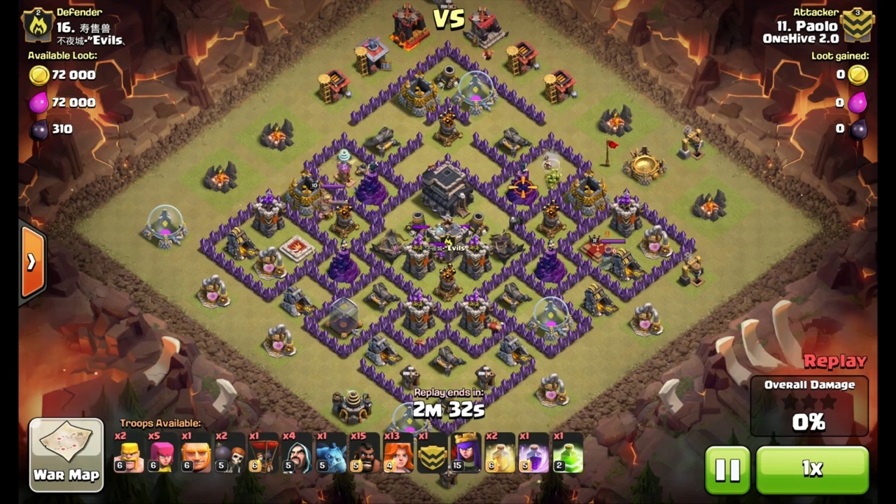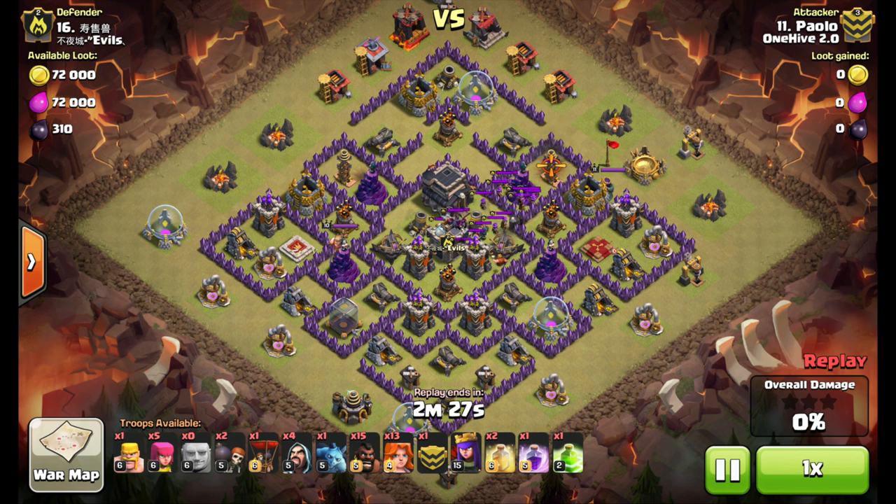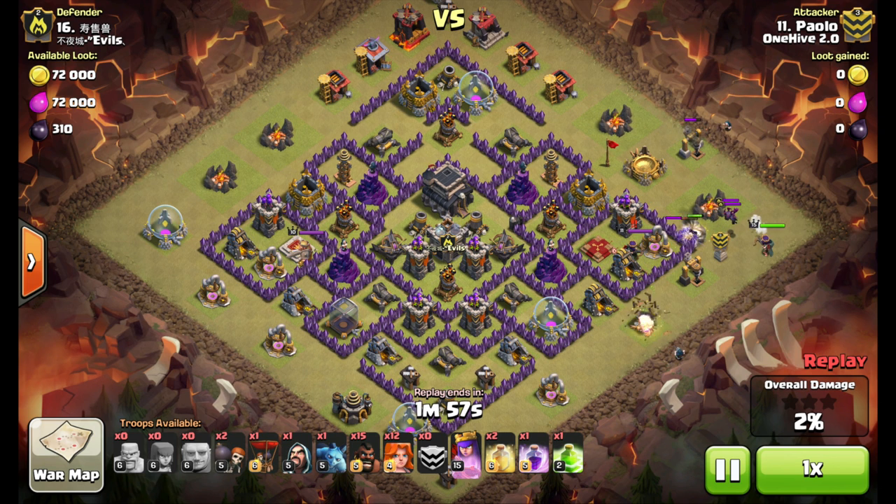All right, so here he goes with the attack — exploits this base and the openings in it. A couple of barbs and a giant get the lure, then he drops his archers over here. He's going to work these troops back and forth, so we'll speed it up until they're all clumped up. Now that they're in a nice tight little group, one barb goes down and then the Valk — and you can see they're all dead. Golem, Wall Breakers, Archer Queen, just creating this funnel with the Wizards off to each side.